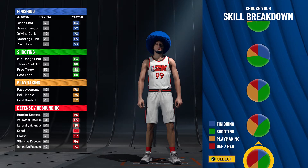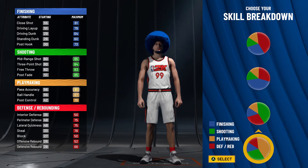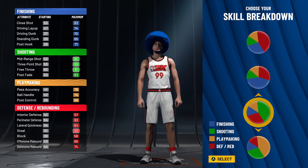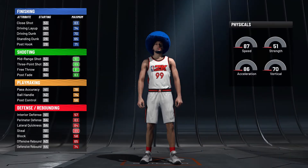With the pie charts, there are two you can use. You can use the Hall of Fame Shooting, Hall of Fame Defense — the red-green one — or you can use the one down here, which is more green than red. This pie chart is going to give you the better attribute and badge upgrades for this build.